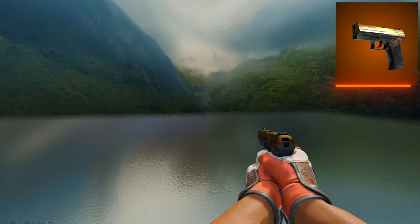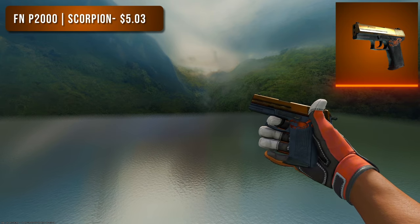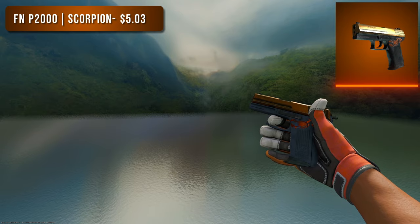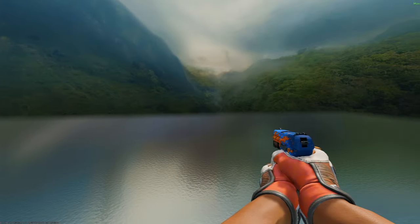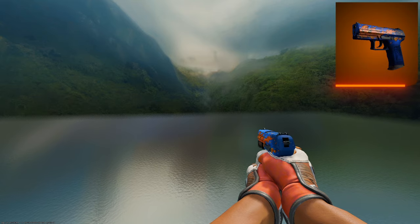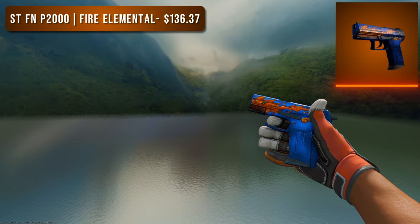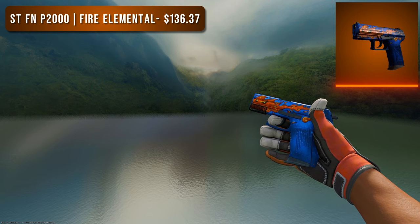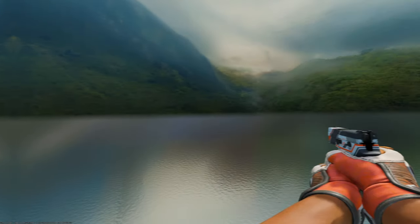Next is the P2000. For the budget option I went with a Scorpion in Factory New condition at only $5 — it looks alright, not the best, but there aren't too many great P2000 options. The high tier option is the StatTrak Factory New Fire Elemental, coming in at just under $140. The majority of the skin is blue, but that orange fire symbol going straight through it looks great and it's very OG.